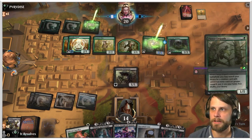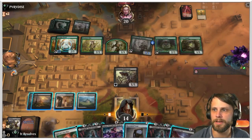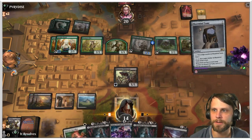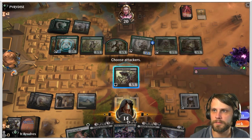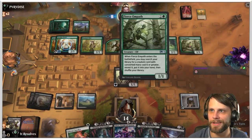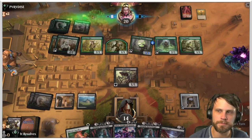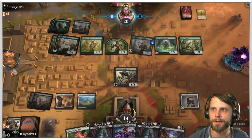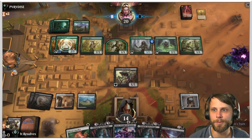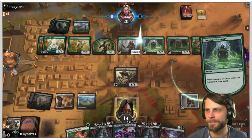They didn't get anything with the Fierce Empath — interesting. We have to leave up Gideon's Sacrifice this turn. I'm going to drop the Mazemind Tome. I'm not going to attack, just in case. I wonder if because we're a black deck they were worried about a Thoughtseize, or they already have it in their hand — which is fine because we have Gideon's Sacrifice, so this might actually be really fun.